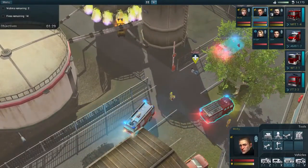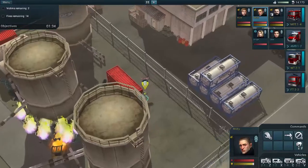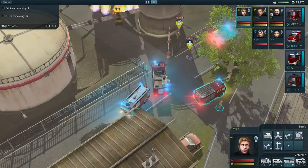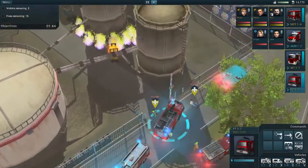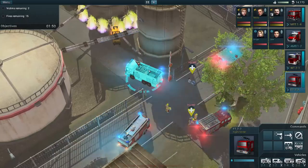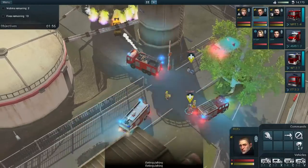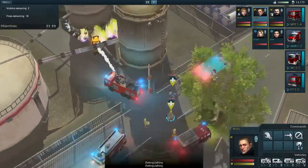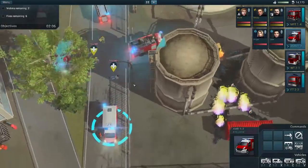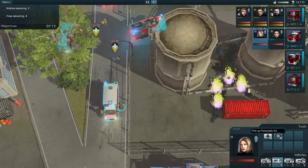So basically what we're gonna have to do is pick up a divider. Oh wait, he's coming back — I had the wrong guy selected. We're gonna pick up a divider. Let's get the foam tender in. That's good. Let's drop this victim, and now let's get these guys out of the ambulance. I can't even see them because I parked the ambulance in a terrible spot. Let's get the ambulance a first aid kit.